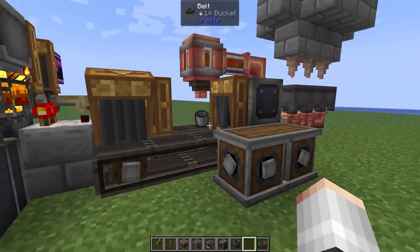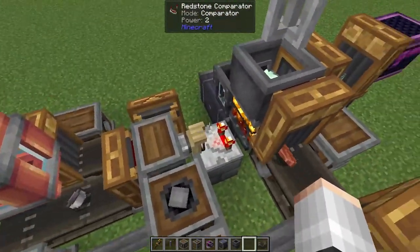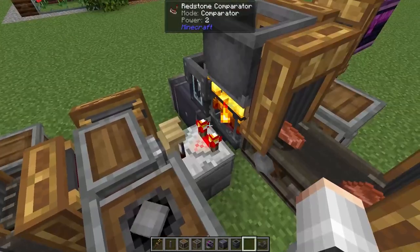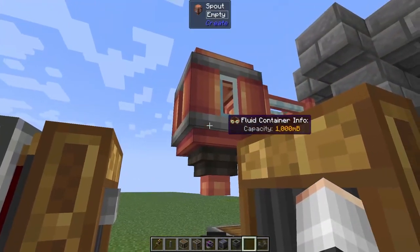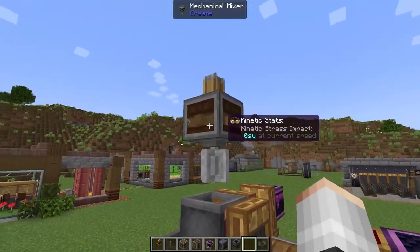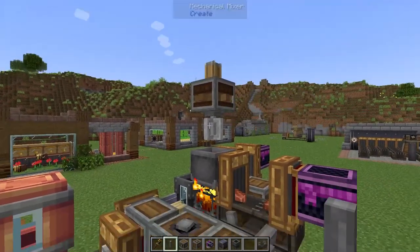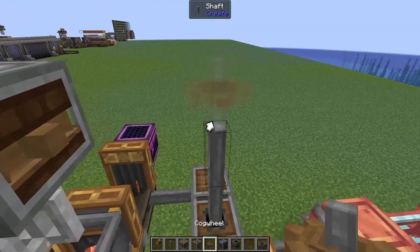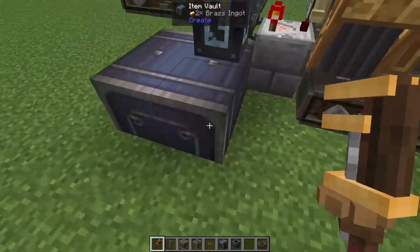Let's throw in our buckets — that's going to start filling up with lava. The lava then gets put into our deployer which gives our blaze burner power for about 500 seconds, then the empty bucket gets taken out of our deployer and sent along ready to be refilled again once we generate another bit of lava. The last thing we need to do is power our mechanical mixer — we're going to steal some rotational power from here with shafts and cogwheels and run them across like that. We are now generating all of our brass ingots.